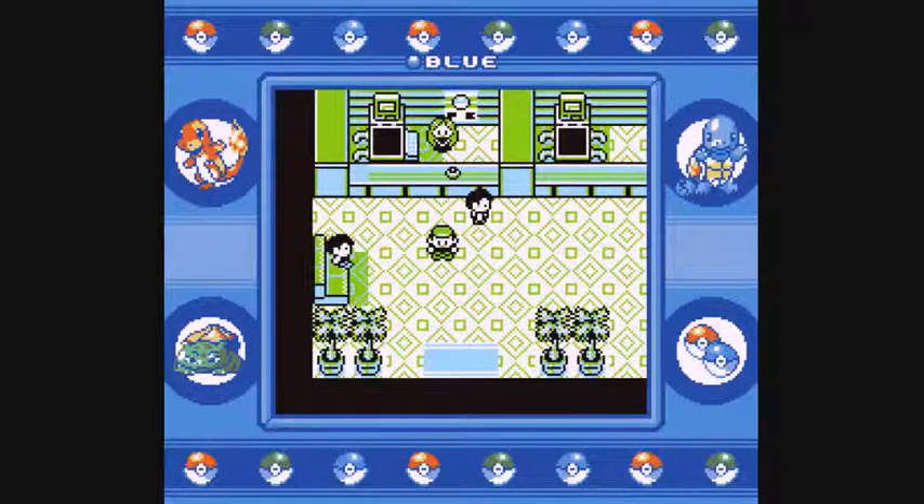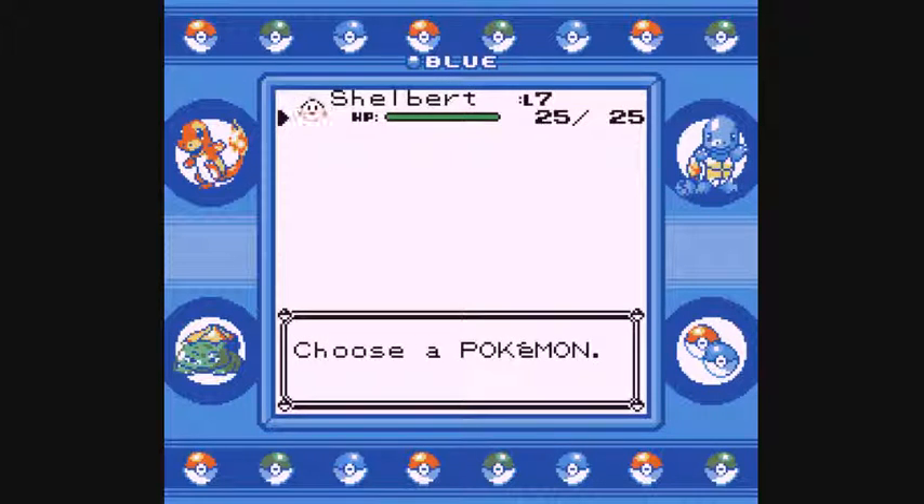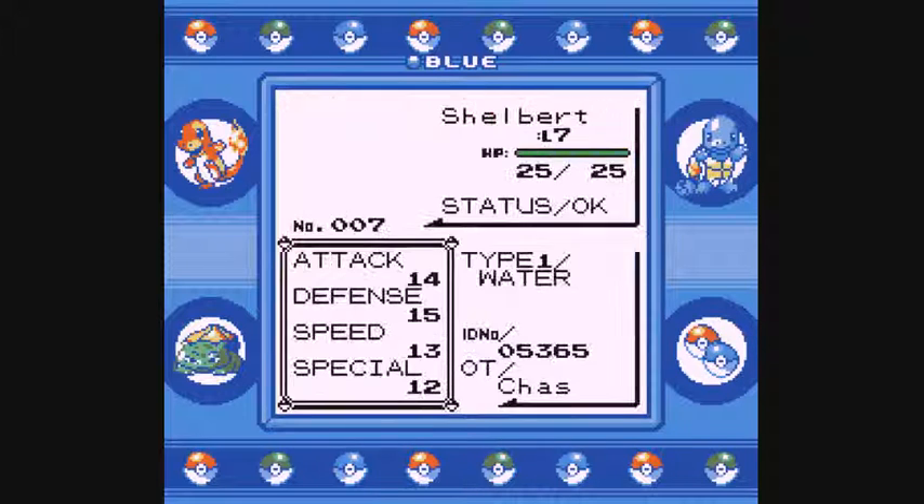Welcome back, Pokemon Trainers. Professor Chaz here — the lab coat is on back order — and it's time for episode number two of the Pokemon Blue playthrough. In the last episode, not a lot happened because it was just our starting episode. We did pick up our starter Pokemon from Professor Oak, being Shelbert the Squirtle. So a brief team recap — or more of a Shelbert recap.